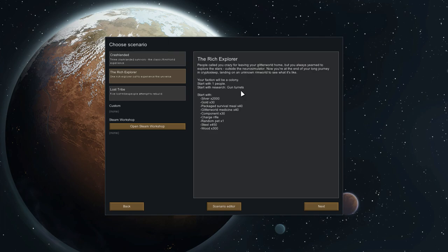The Rich Explorer starts with a pretty substantial bonus — gun turrets, a charge rifle which is one of the best weapons in the game, and the best medicine. So you're basically rich, but there's only one of you. The Crash Landed start gives you more manpower and resources but you're not as technologically advanced. With the Lost Tribe you have to do serious research, you get a bow and some other crap, and people come after you — so we're definitely doing Rich Explorer.